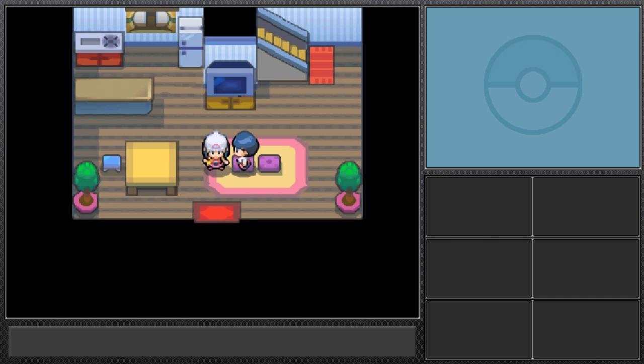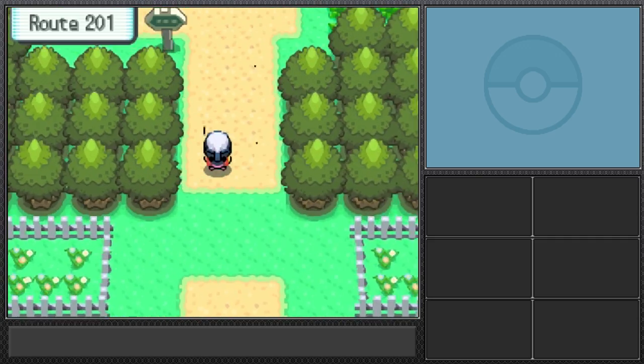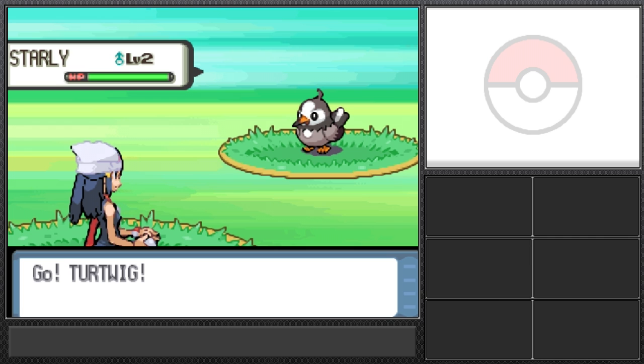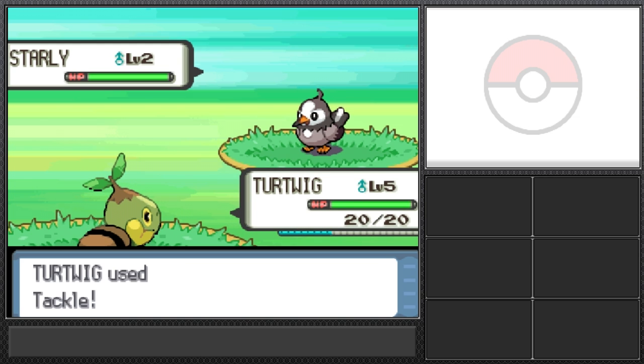Hello and welcome to Pokemon Diamond mono run, episode one! Last episode we just got done with the beginning because the start of this game is slow. We're doing a monotype run, and flying type won the vote — four flying and three bug, with a few others. Thank you so much for submitting your votes!